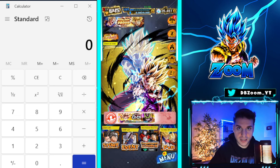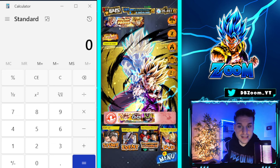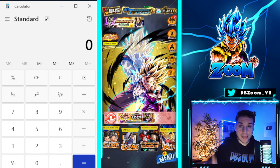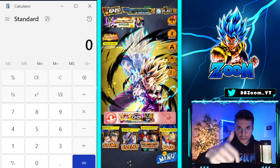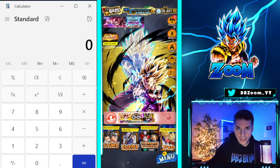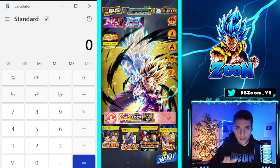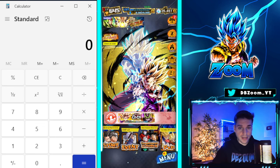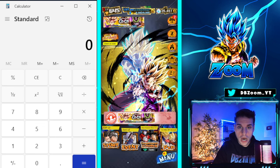I've got my calculator right here to the left-hand side. We're going to be calculating everything entering the game today, as well as tonight and over the weekend, because there are a lot of events scattered around. I want to clear the air on where to get crystals because it can be a bit confusing.